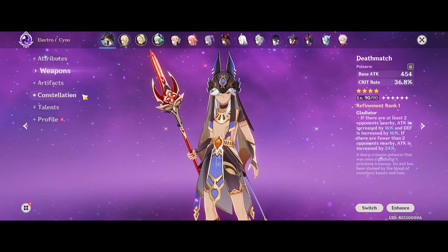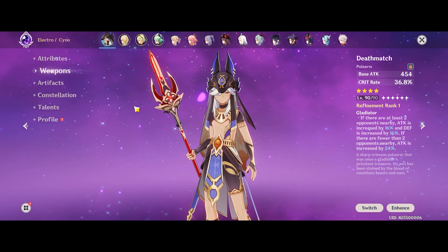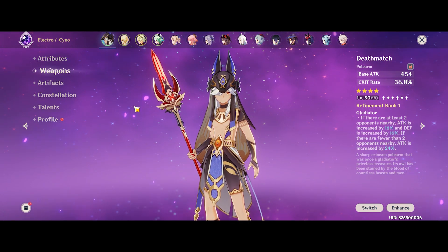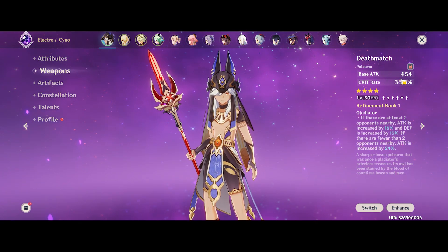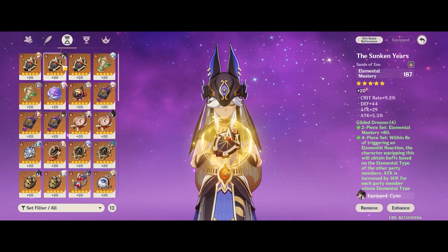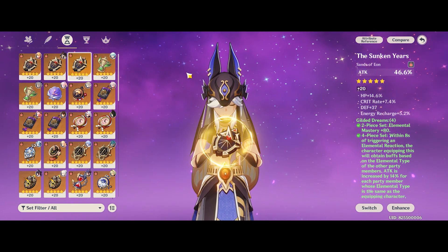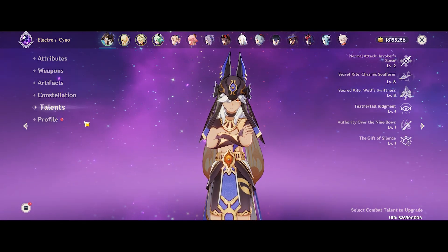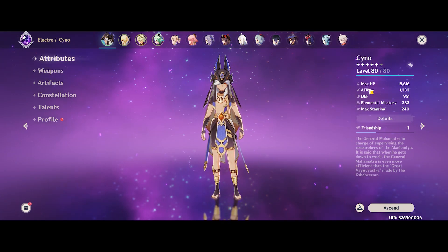I'll link in the timestamps below for the Bennett portion as well as the Sucrose portion, so for those of you who are interested in an ATK buffer or EM buffer in your team comp, you can look at it. I'll also be testing plain vanilla with just Dendro Traveler to see what the damage looks like. In terms of artifacts, I'm running a 4-piece Gilded Dreams, and these are my EM and ATK sands which I'll be switching between during the testing. I have him at C0 and Talents 288, and these are my stats for the EM sands. Let's jump into the testing.